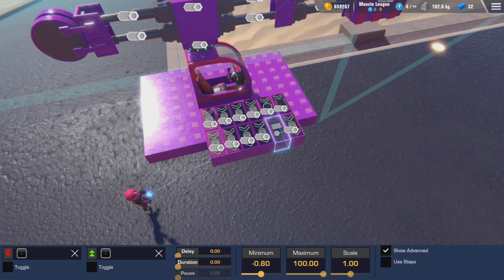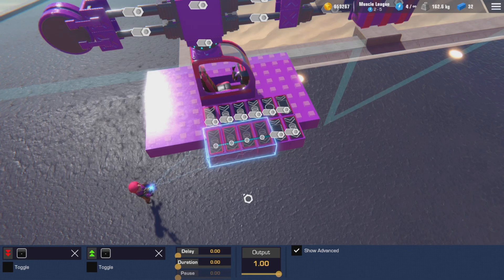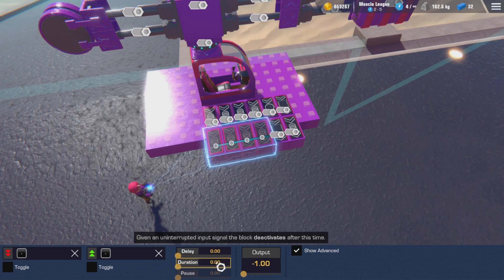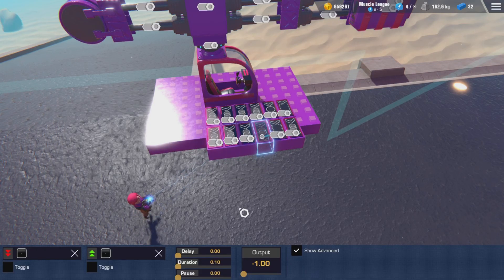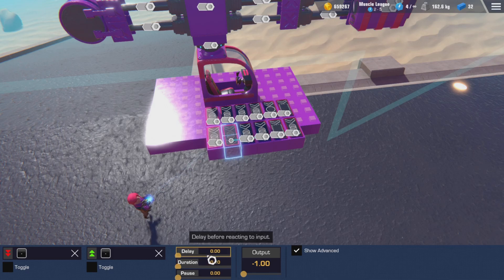The new accumulator gets a minimum of 0, a maximum of 4.4, and a scale of 60. We attach it to all the OR gates, then select all the OR gates and bring their outputs to negative 1, with a duration of 0.1. Then set the delays: 0.0 on the first, 0.27 on the second, 0.52 on the third, and 0.78 on the last one.